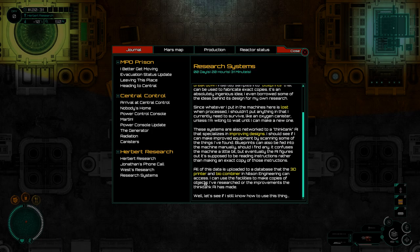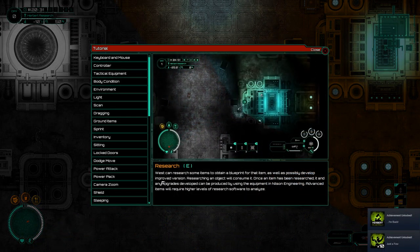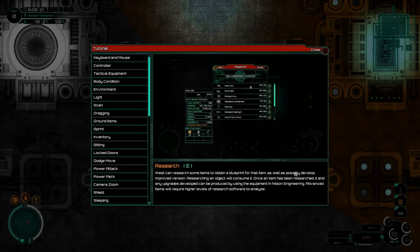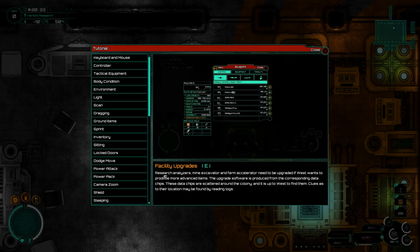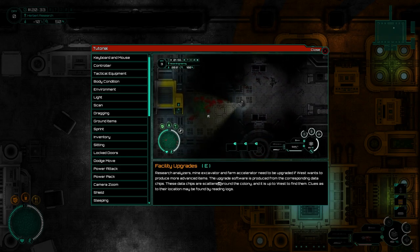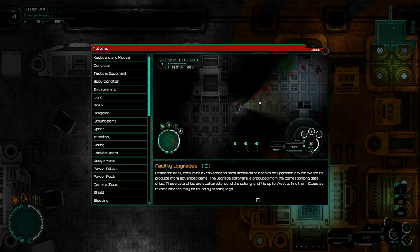I can use the facilities to make copies of objects I've been researching, or improvements the Think Tank AI has made. Well, let's see if I know how to use this. I also got a bunch of achievements. West can research some of the items he has obtained - blueprints, improved versions - researching an object will consume it. Research analyzers, mine excavator, and farm accelerator need to be upgraded. The upgrade software is produced from corresponding data chips scattered around the colony. Clues to their location may be found by reading logs.